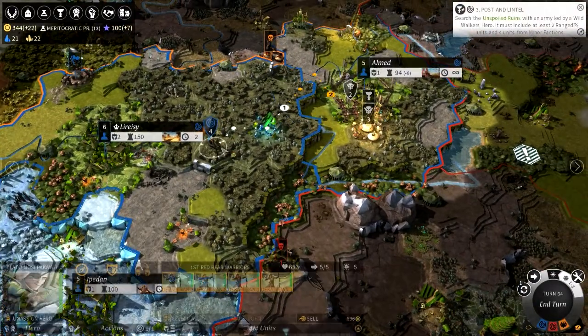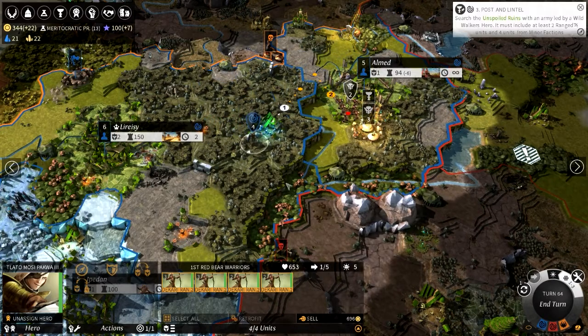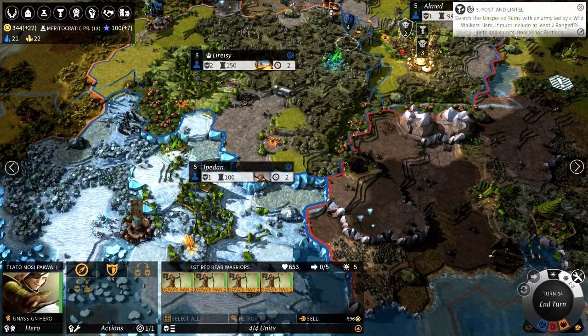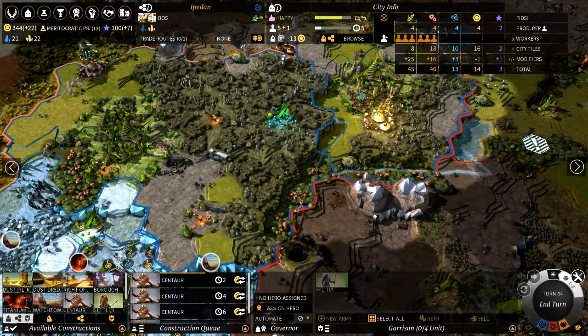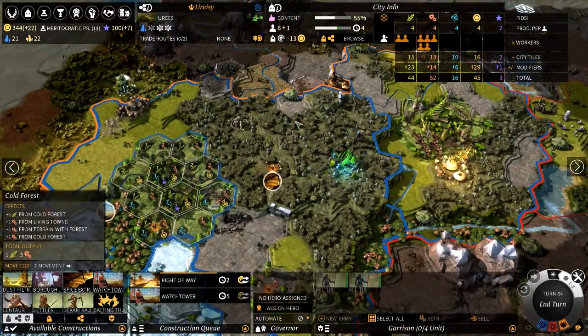These guys are still besieging. They are making a run for it, so they're definitely going to be within that circle now. Once the center is done we can put the guy in there. Are there any extra units in any of these cities? I don't think there were — I thought there was another group but I cancelled them.